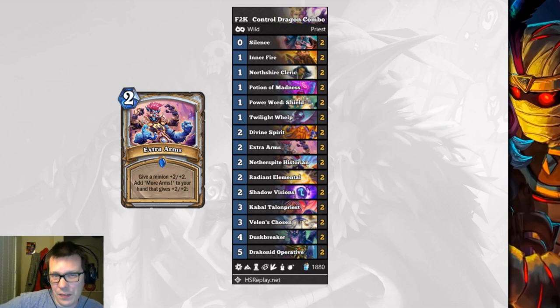Next up we have F2K Control's Dragon Combo Priest. Extra Arms has had its mana reduced to two, and so now with the redundancy of having Velen's Chosen and Extra Arms, you've got even more potential to blast your opponent out of nowhere through an OTK, combined with Radiant Elemental and all the crazy synergies in Dragon Combo Priest.